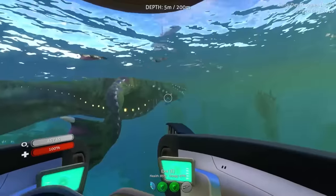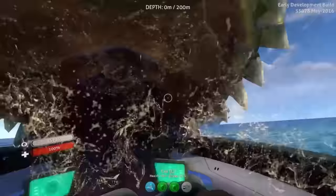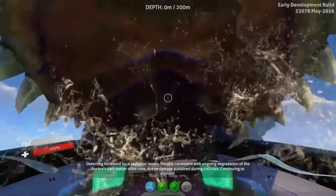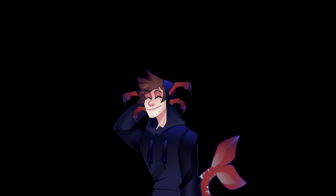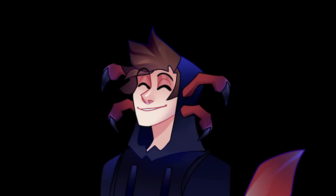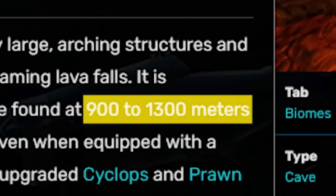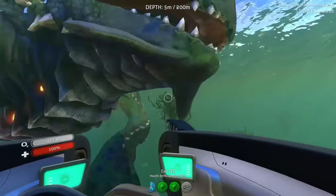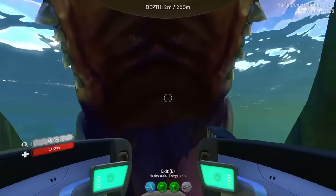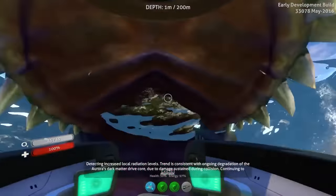Something more funny than interesting, but I still wanted to include, is that the sea dragon used to have an animation for swallowing the sea moth. At first you might be wondering why that was removed since it does look pretty cool. But then you realize the sea moth can't go to the lava zone — its maximum crush depth is 900 meters at maximum and the lava zone starts at 900 meters. So this animation is completely useless. You'll never get your sea moth in there unless you transport it with a cyclops, but even then it'll get destroyed basically instantly. So it makes sense why they removed it. I just like the animation.